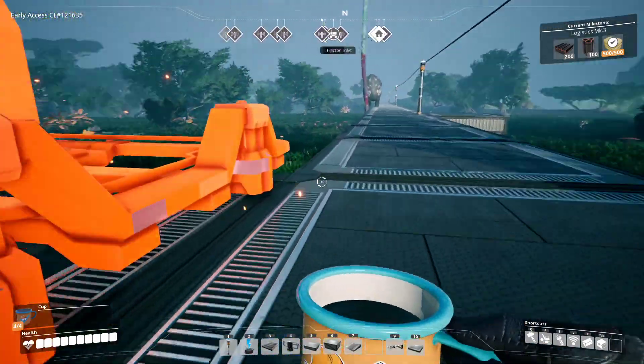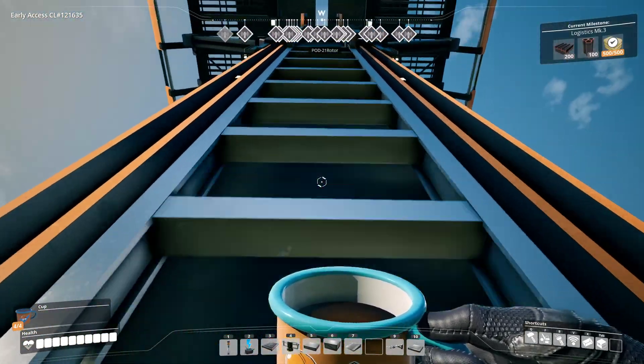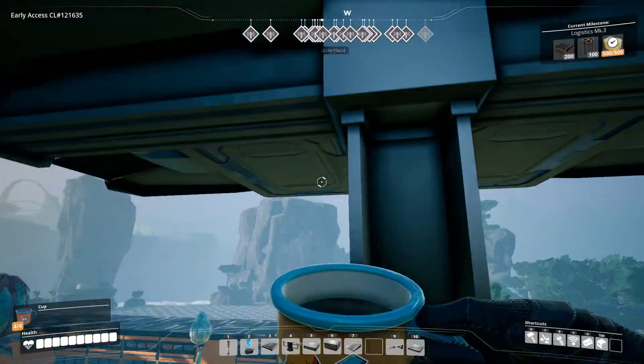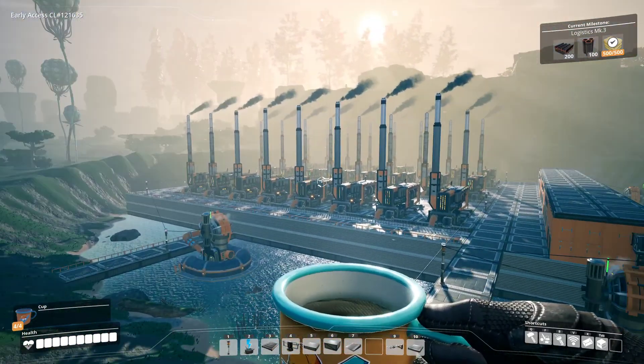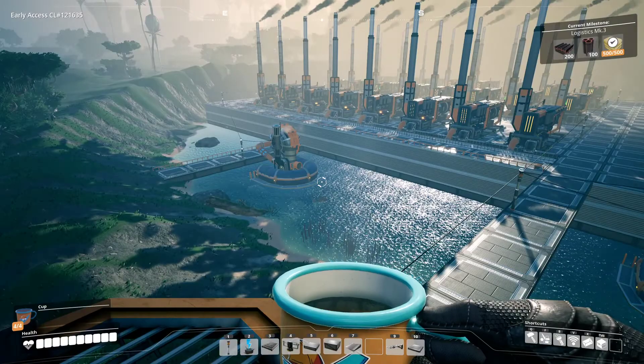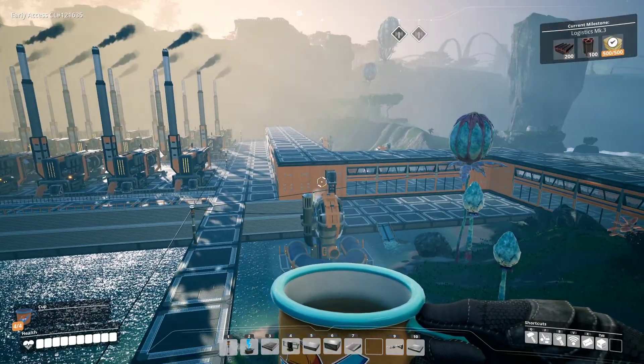Remember there are three pure coal nodes up here. Each one can put out 120 units a minute, and that means we can power 24 generators — eight times eight times eight. There are two water extractors per line, so six water extractors total.